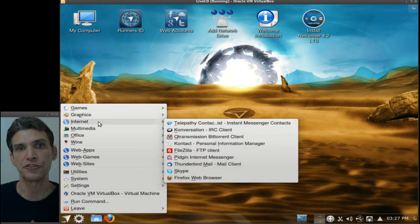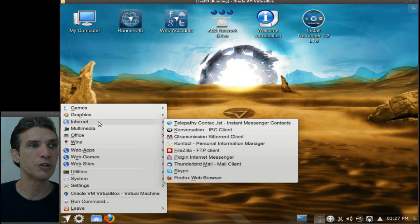In Internet, you have every tool that you could possibly need for accessing and using the Internet, with the inclusion of an Instant Messenger client, an IRC client, a BitTorrent client, a wallet for your contacts, an FTP client, an Internet Messenger, a mail client. Skype comes preloaded, and, of course, the wonderful Firefox web browser. I personally prefer this over Chromium or any of the other options available.